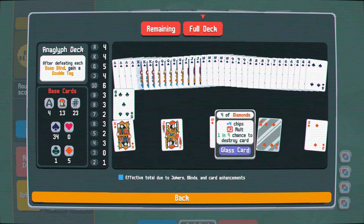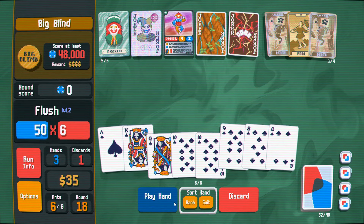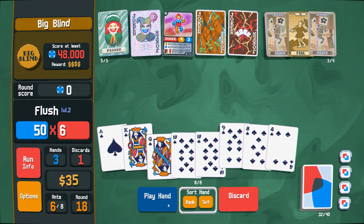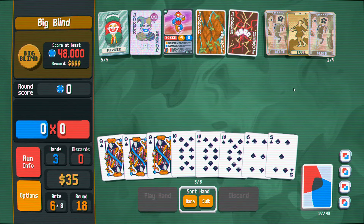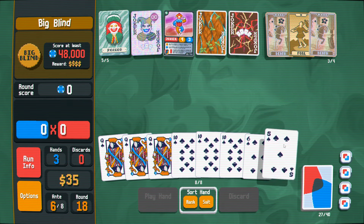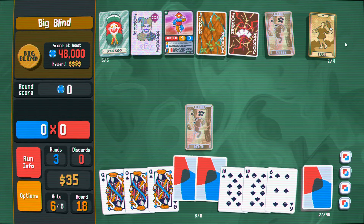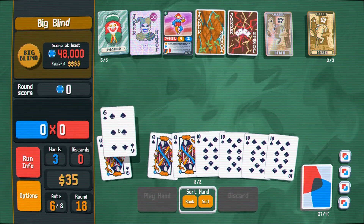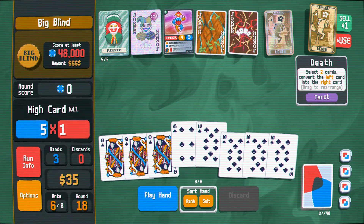We're going to have to pick like a couple of values to try to condense down to. Full deck is... yeah, I think tens and queens is what we're looking at really here. I'm going to death this, then use the Fool to create a death, then death this into also a ten. Maybe I should have gone to queens — I'm a little leery of the face cards, because there's a debuff face cards boss and a draw-your-face-cards-face-down boss blind.